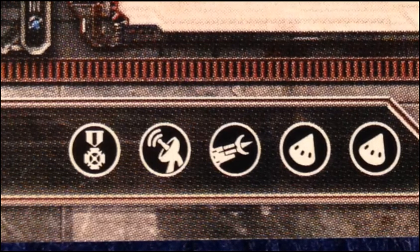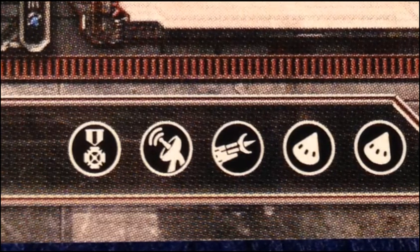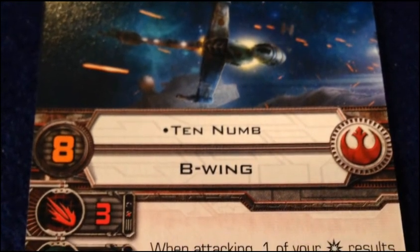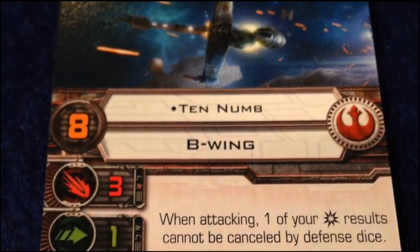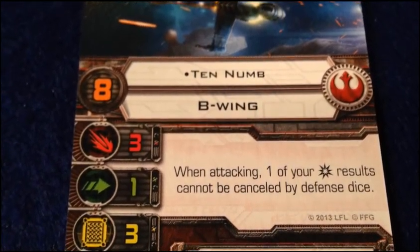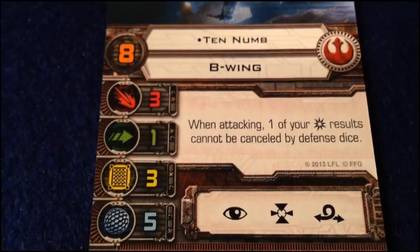A couple of the pilots also get the elite talent upgrade slot — so a lot of heavy firepower available to put on the B-wing, which is kind of its role in Rebel squads. Let's look at the best pilot: piloting skill eight, Ten Numb. He has a pretty cool ability — when he's attacking, one of his crits cannot be canceled by defense dice. A very good offensive ability, although it's situational since crits have a low probability on the attack dice. He costs 31 points.